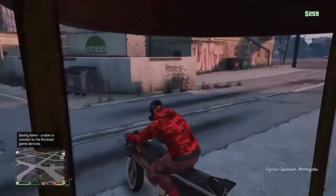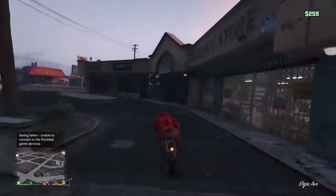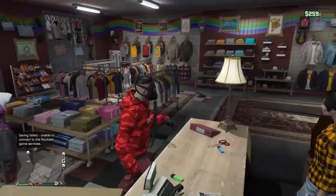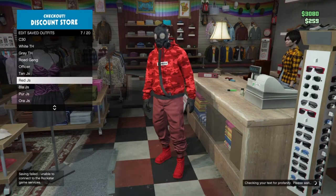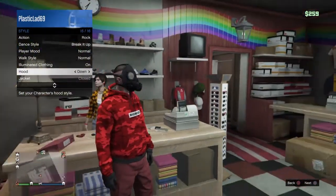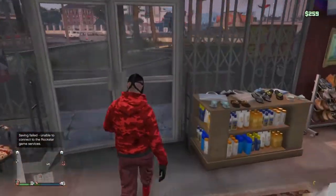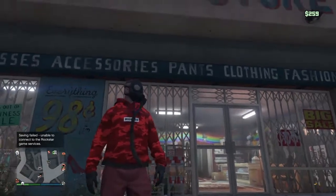If you want the duffel bag on this outfit, you'll need to do some additional glitches afterwards. You can alternatively just put the hood up or add a bulletproof helmet. If you want the duffel bag, do these glitches after completing the rest — and if you've already done them, unfortunately you'll need to redo them.